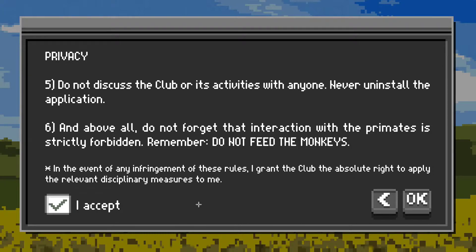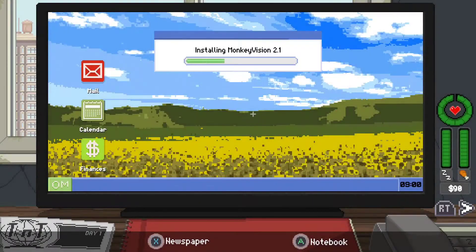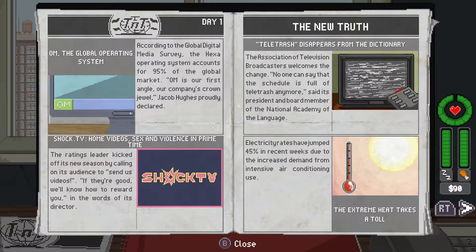Alright, here we go. Day one — let's see what this game is all about. Should we follow the rules or should we break them? Installing monkey vision. This right away reminds me of a game that came out a while back — it's on Game Pass called Hypno Space Outlaw — where you kind of go through a computer like this and try to navigate in a point-and-click adventure kind of game. So it's giving me vibes of that right away and I'm going to read a little bit of this to understand it.